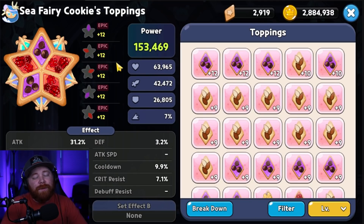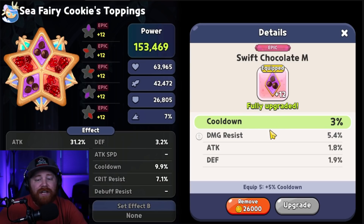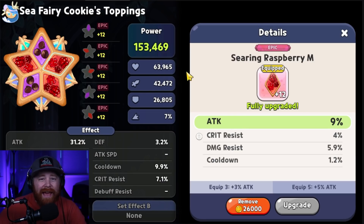When it comes to toppings for Seafairy, I think it's better to run a combo set: three Searing Raspberries to take advantage of the three-set bonus for additional attack percent, plus two Swift Chocolates for additional cooldown reduction to use her skill more often. However, you could also run a full Searing Raspberry set for a burst damage comp, which is popular in the PvP arena, focusing on the three main substats: cooldown reduction, additional attack, and damage resistance. My build is a little more wide open, giving her additional cooldown while still taking advantage of the three-piece Searing Raspberry attack bonus.